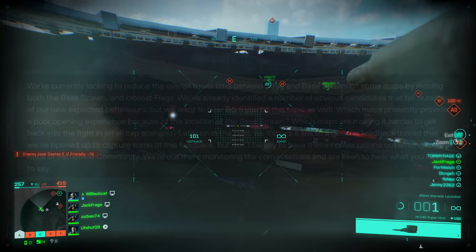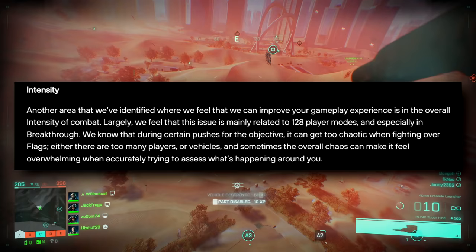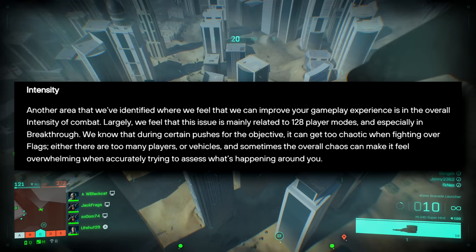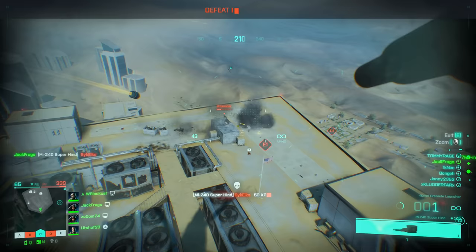The next section is intensity, and this has been a big complaint of the core gameplay in 2042. Another area they've identified for improvement is the overall intensity of combat. They feel this issue is mainly related to 128-player modes and especially in Breakthrough. During certain pushes for the objective it can get too chaotic when fighting over flags — either too many players or vehicles, and the overall chaos can make it feel overwhelming when trying to accurately assess what's happening around you.